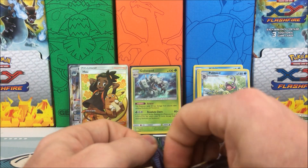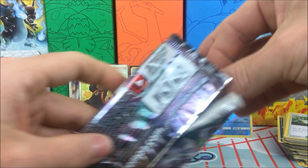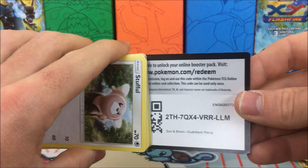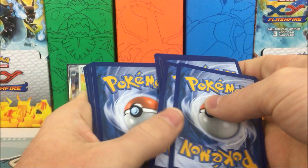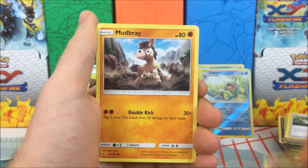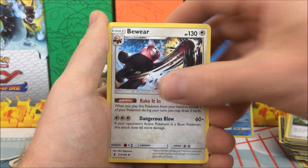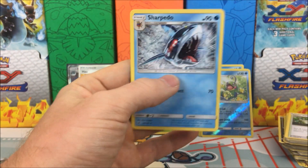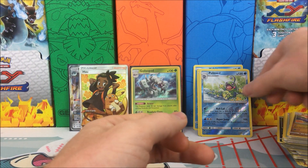Final pack — will we get some last-pack magic? Green code — go ahead and take it. No ultras, but we can get a reverse rare. I'll take it — maybe Gligar. Lightning Energy, Bewear, Braviary, Sliggoo, Delibird, reverse holo, and a Skarmory. Really not bad though out of all those packs.